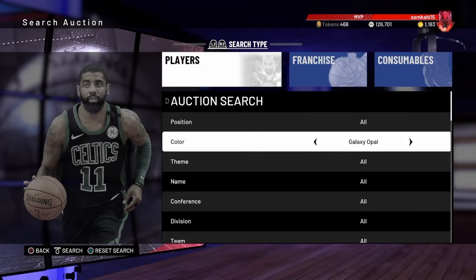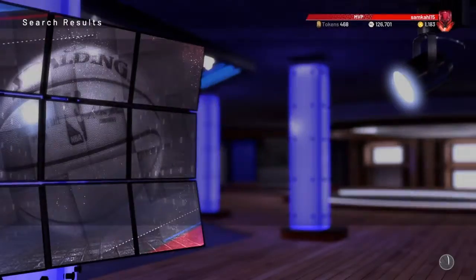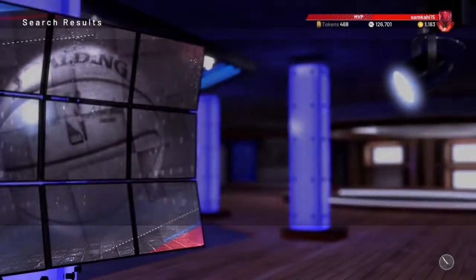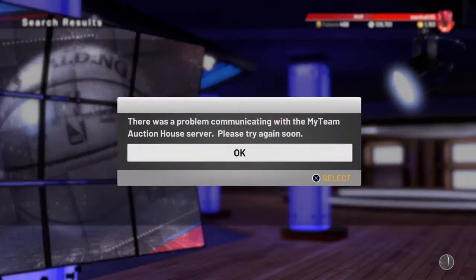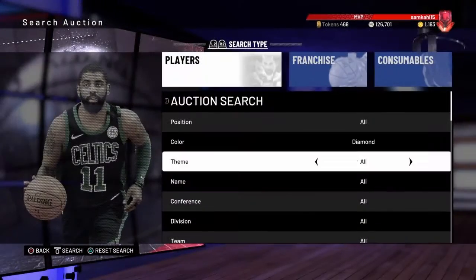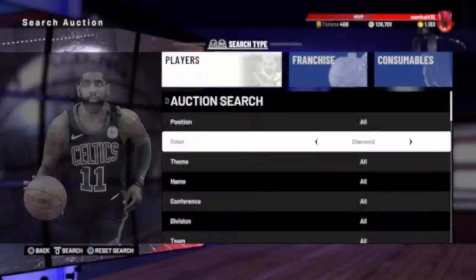Tip number nine is how to snipe. Looking at the diamonds filter in the auction house — the cheapest diamond is around 3,100 MT. If we put our maximum buyout at 2,800 and our maximum bid up high, then drop our maximum bid down by 50, that will help refresh the auction house. When it isn't glitching, this lets you see new cards sooner and buy them for much less than their value, so you can flip them for a profit or snipe them from the auction house to make MT.